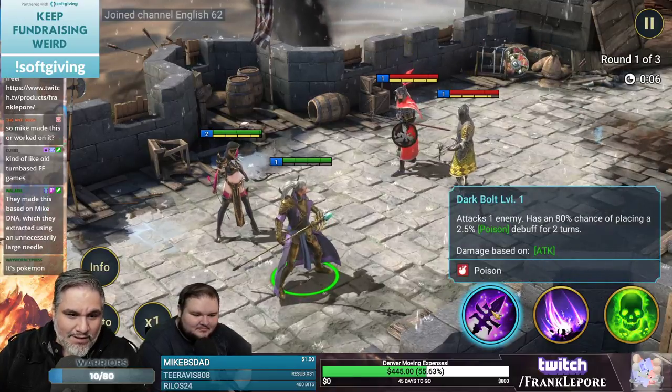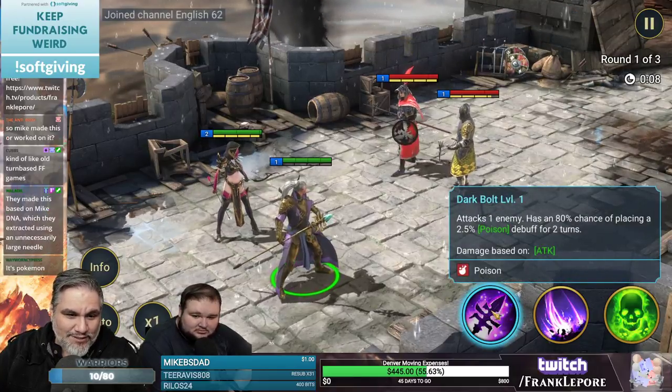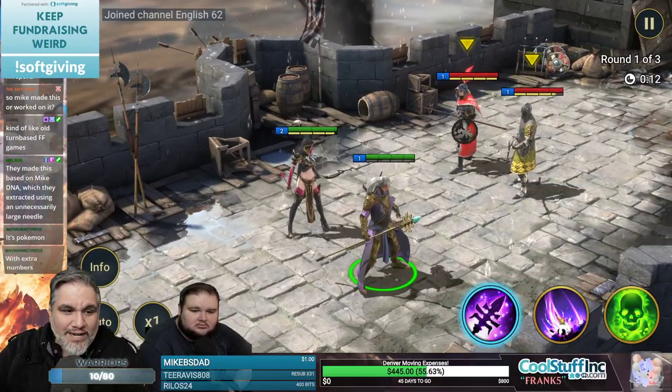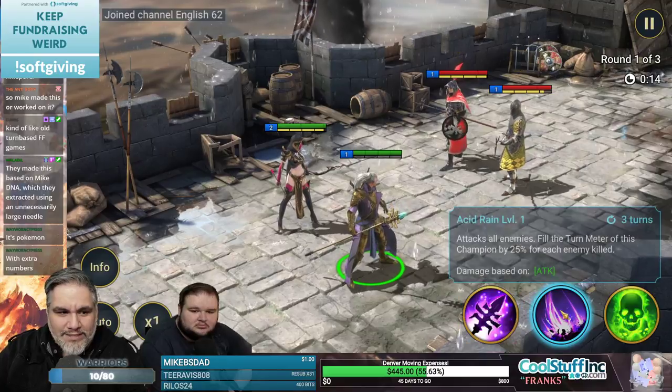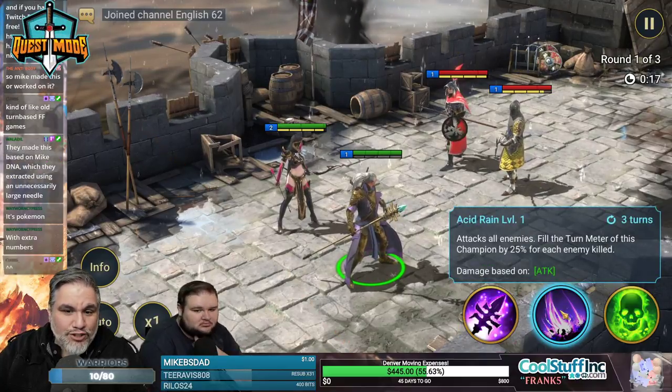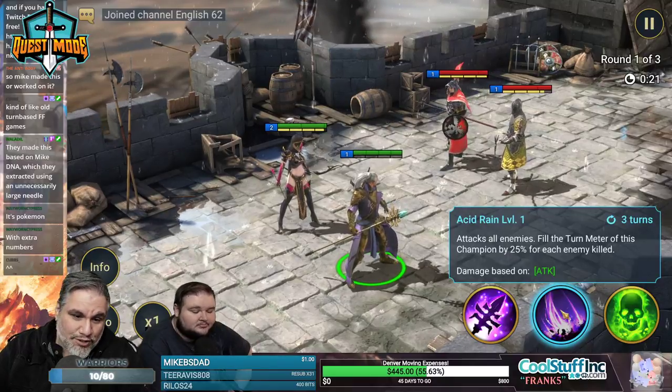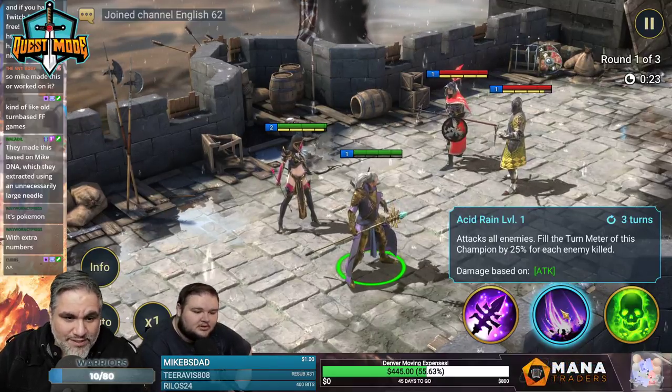So these are weapons. Dark Bolt attacks one enemy, has an 80% chance of placing a 2.5% poison debuff for two turns. Acid Rain has a three-turn cooldown, so you can't use it for three turns after you use it.